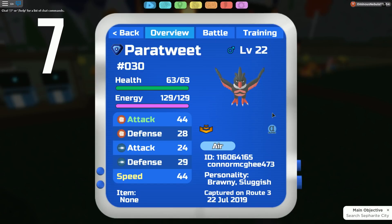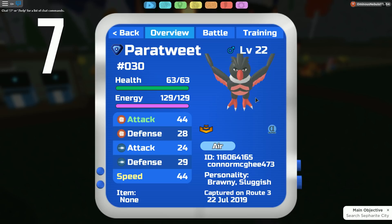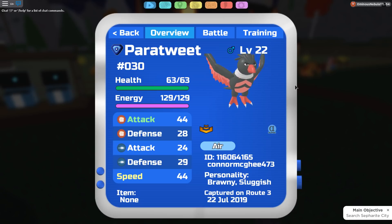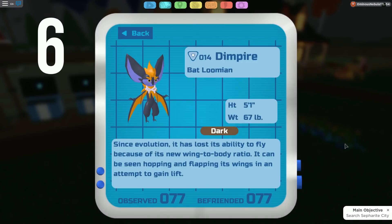Coming in at number seven, we have Paratweet. Just look at it — come on now. Should I even explain this? It's just ugly.